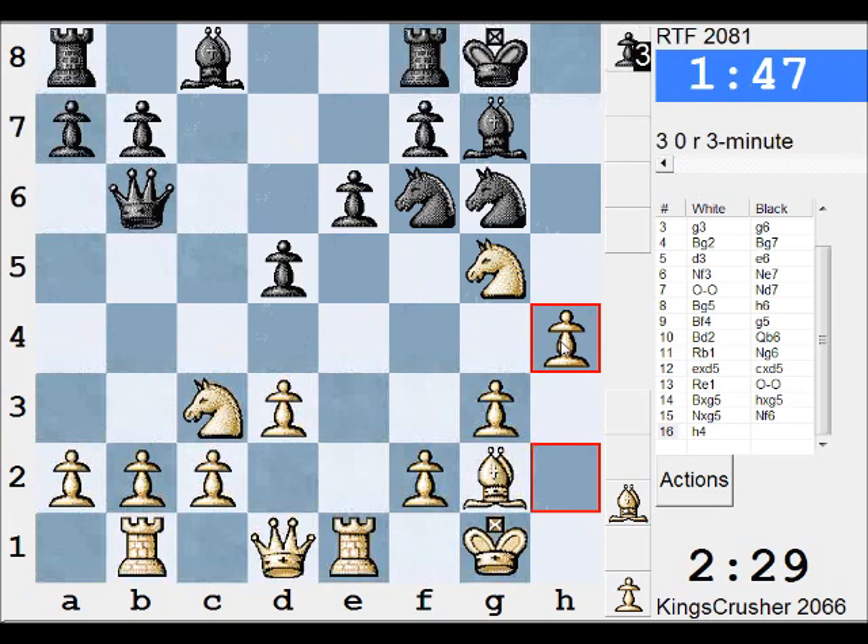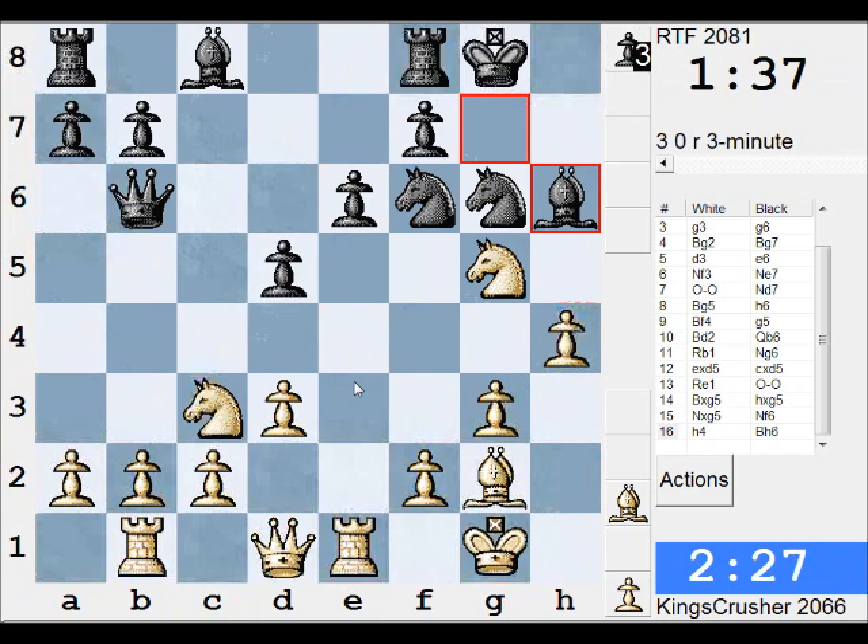A few problems set here. H5 and then what? I want to play Bd5 at some point and Nd5, but this Nd5 is protecting. Rook e3 — there is d4.